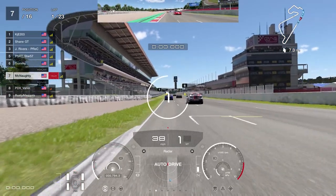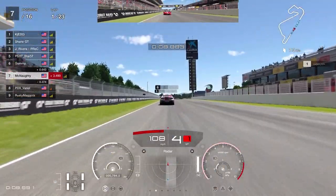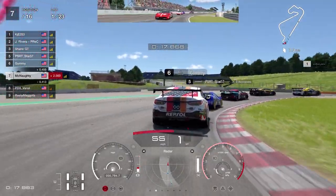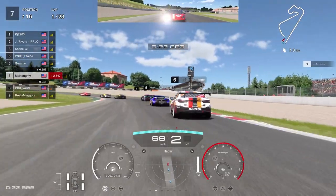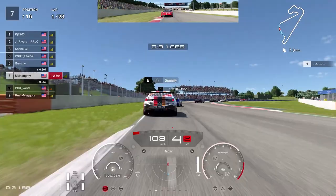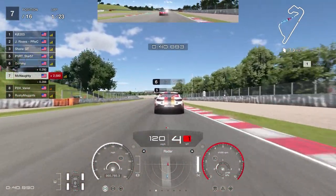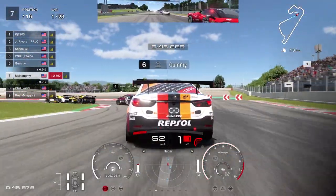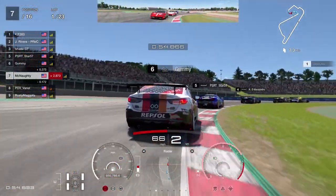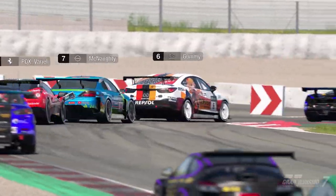We're getting started. Down the main straight — I got distracted by airplanes above during practice, so I have to make sure not to repeat that going into turn one. The field is pretty bunched up. Now, a pit stop is required around here but you don't need to change tires — you could pit on lap 1 or lap 22, you just need to go through the pits. Coming into the hairpin on the brakes, I just avoid Vario behind us, but there's a little incidental contact. Neither one of us is worse for wear. KJE out front has a little bit of a gap.